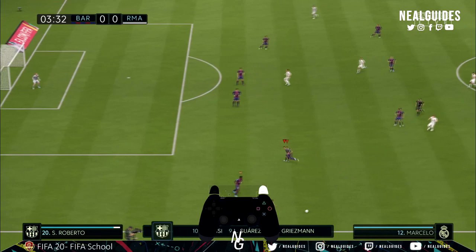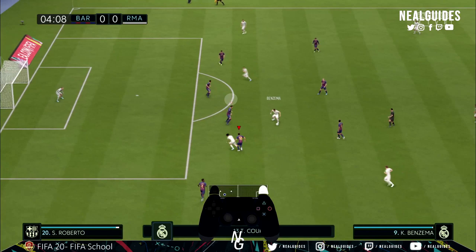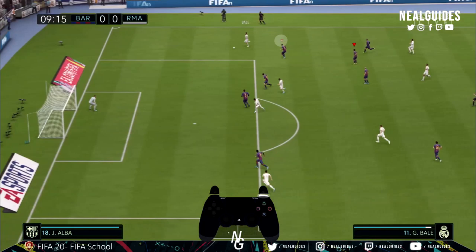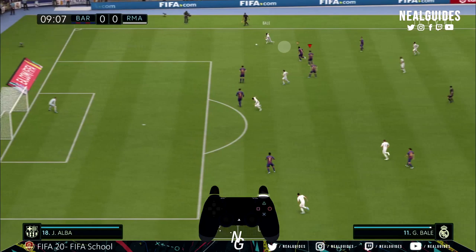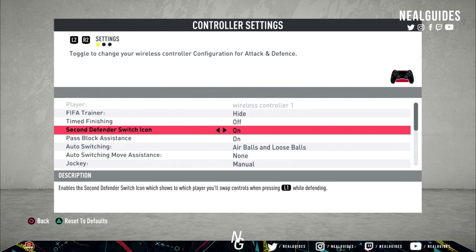The benefit is you can see, number one, which player you can switch to — which helps your right stick player switching — and two, you can see which player is pressing. If you hold R1 or RB, the second defender press button, you can actually see which player is pressing; the player with the second defender icon above his head will be the one pressing. But since this has been patched, second defender contain doesn't really run anymore — they just jockey and walk towards your opponent — so that use case is basically gone.